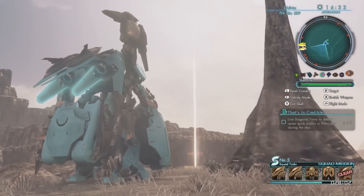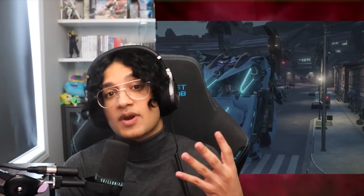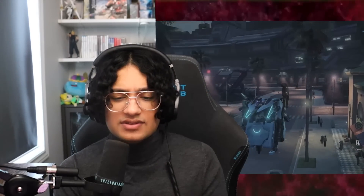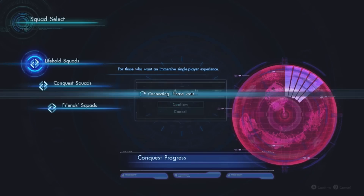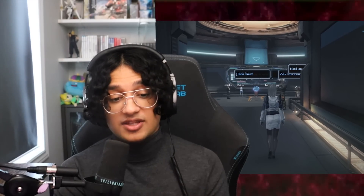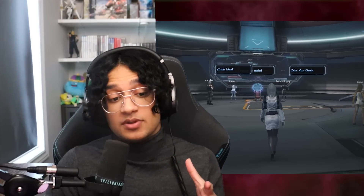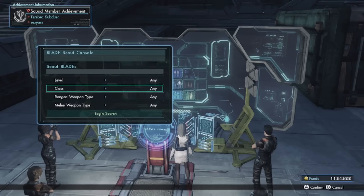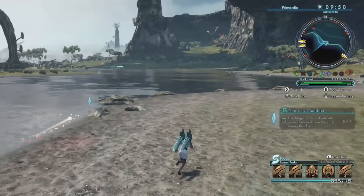Another cool feature that Xenoblade X has that other Xenoblade games don't is the online functionalities. Monolith Soft describes the game as loosely connected with other players — essentially they're describing a way to be online without having to be fearful of interacting with other people, because they recognized a true online experience may not be something that everybody wants. They didn't want it to be an MMO. If your Wii U is connected to the internet, then so are you within the game. They put you in a squad of 32 people and you can share loot, complete pop-up missions and objectives, but you don't actually see each other in the game. When there is a mission to kill a specific boss and you accept, you're actually playing with real people if you decide to do so. You can also invite these players' avatars into your party as NPCs to help you out exploring or doing story quests. It's a really cool way to give this giant, expansive world a little bit of life and make it feel a lot less lonely.